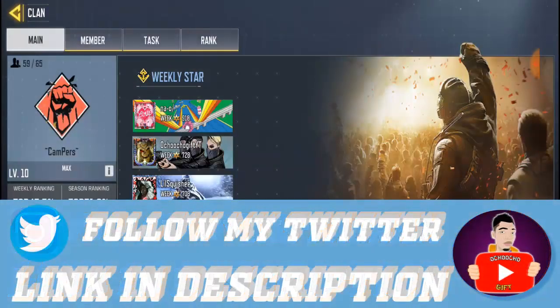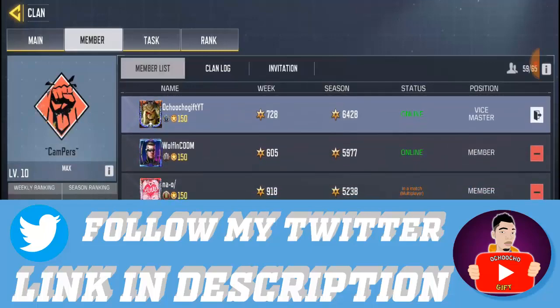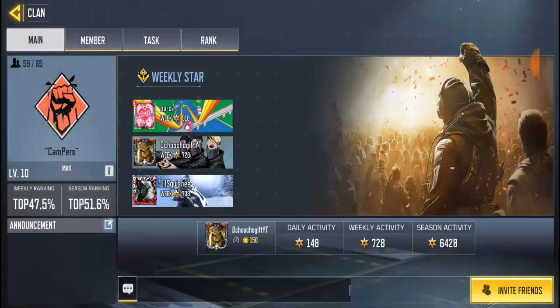I'll show you guys how to give a clan master role later on. To get started, go to your clan. On the first page, the menu page, you're going to see the invite icon in the bottom right hand corner. Go ahead and click on invite a friend.